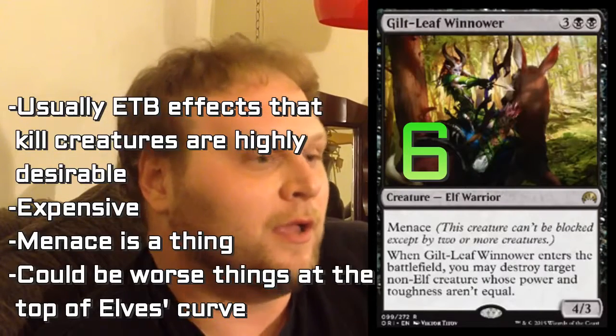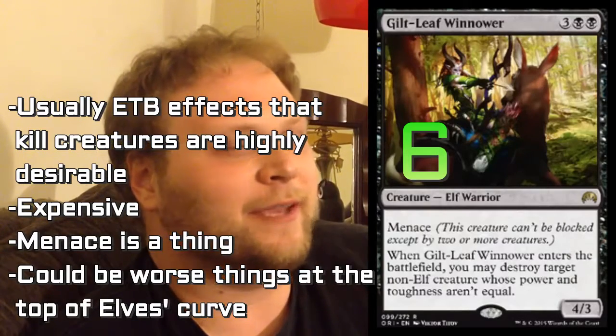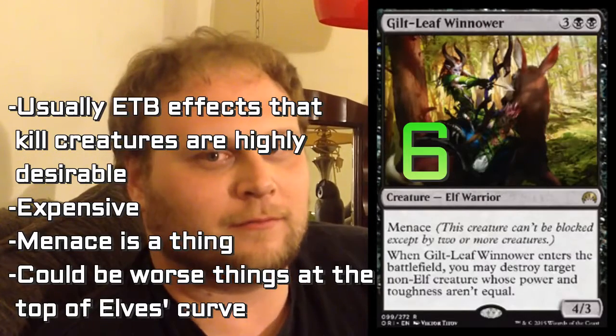Here is Guiltleaf Winnower. Guiltleaf Winnower is actually kind of cool — destroy target Siege Rhino when it comes into play, Ojutai when he's tapped. There's a ton of stuff we're playing right now that this hits, and we've got plenty of targets for this. I do think this is pretty darn awesome, and the Menace is not a throwaway ability. I hate that it costs five though, so it might be a little overpriced. But it is a Nekrataal-type effect when it comes into play, and those tend to be fairly powerful. I think it's a more than fine card, especially in limited.